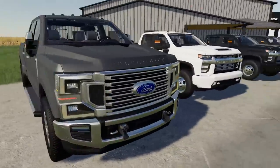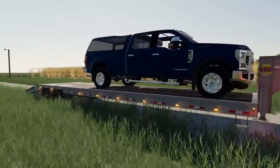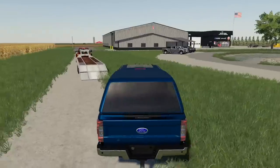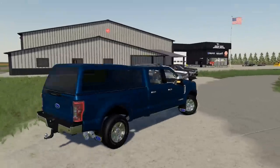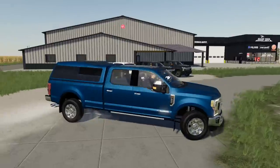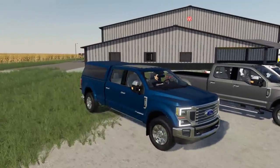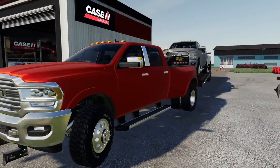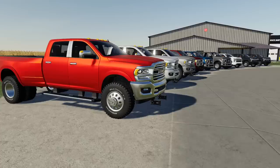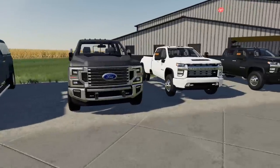There we go. So we got the Lariat 6.2-liter gas right there. And we'll get the F-250 Power Stroke down here. The metallic blue jeans — she shines. People are going to kill me for putting this topper on this truck, I know. It does look a little ugly — I thought toppers looked pretty cool sometimes, but this one does look a little ugly. And here we have the Dodges. Tow mirrors engaged. So here we have it — the Dodges, then the Fords, then the Chevys.